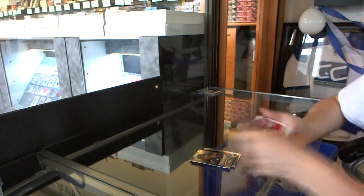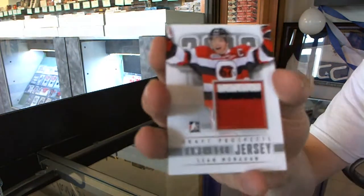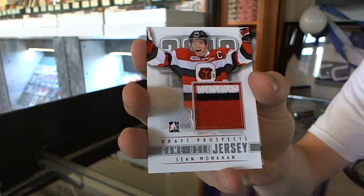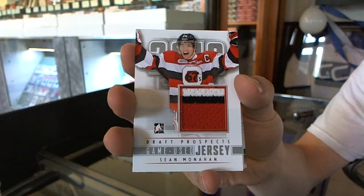Jared McCann. We've got a three-color game-used jersey, silver — Sean Monaghan. That's cool, the swatch almost lines up perfectly with the jersey in the picture. Sean Monaghan.